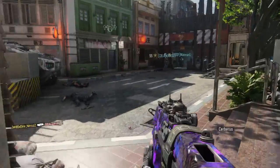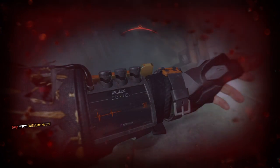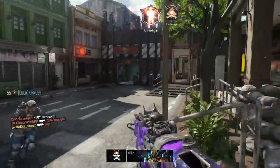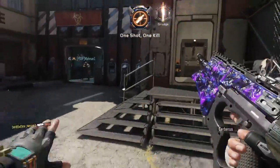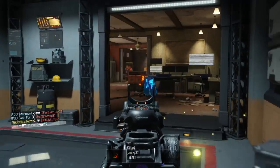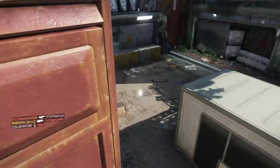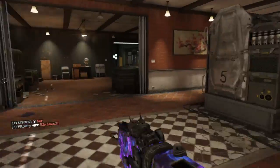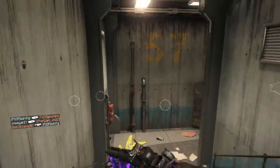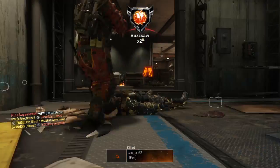Heads up. Trucker 1-2 overhead. TXP deployed. Trucker 1-2, convoy inbound. Servers inbound. Deploying rest. Final munitions away. Trucker 1-2, convoy inbound. Out.